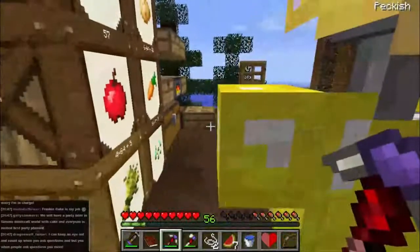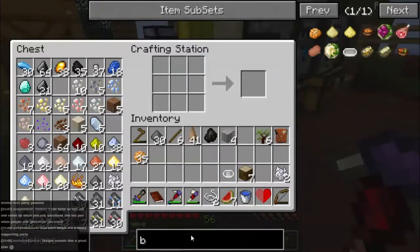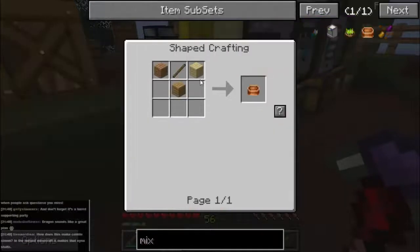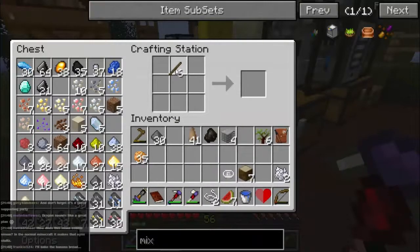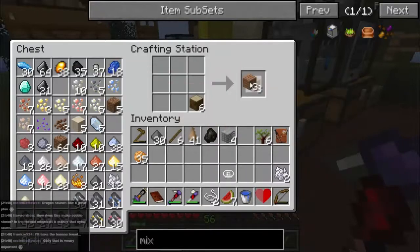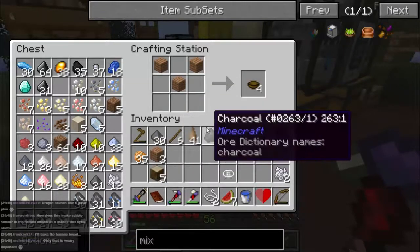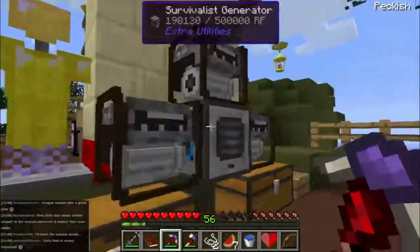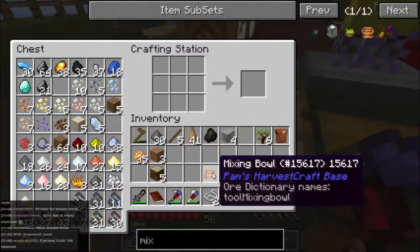Let's have a look at the mixing bowl recipe. We can do that one - excellent. Let's use some of this rubber wood, which makes jungle wood planks. So there's a mixing bowl. How are we doing here - oh yeah, that's done. Let's pop that back in to turn it into sand. So what can we do with the mixing bowl?